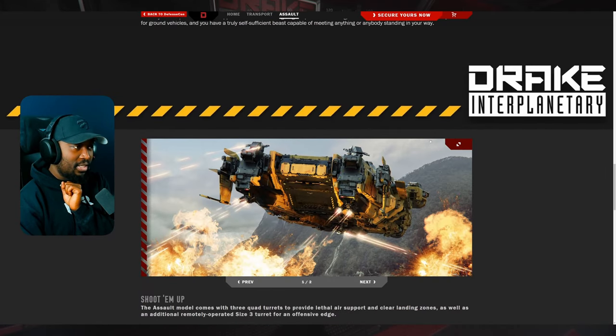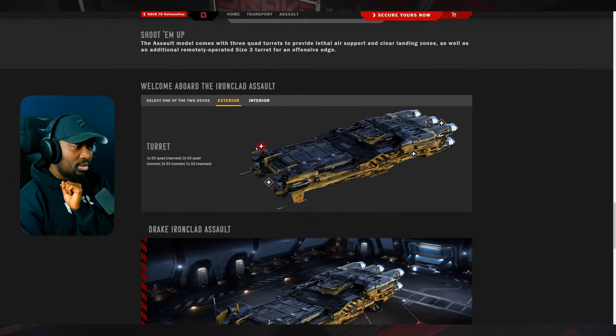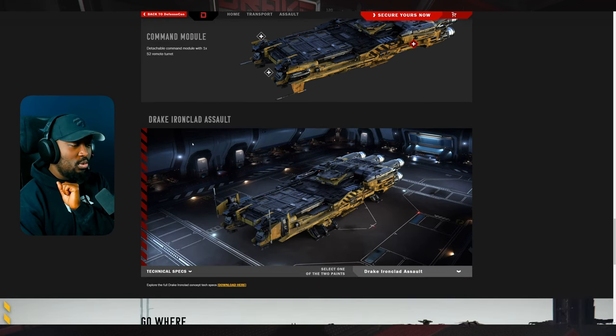The exterior specs include one size five quad turret, two size three remote turrets, and one size three manned turret. The ramp itself is armored as well, which sets it apart from the base Ironclad. It also features the detachable command module with a size two remote turret — that is huge.